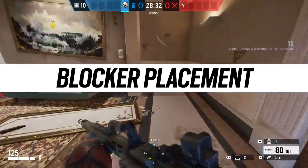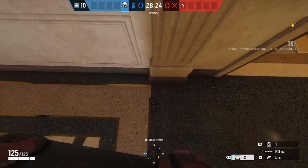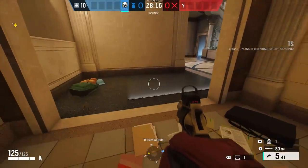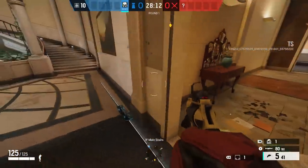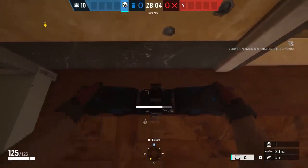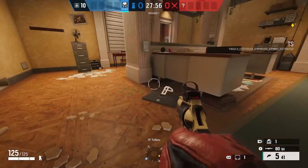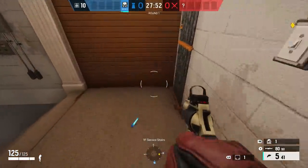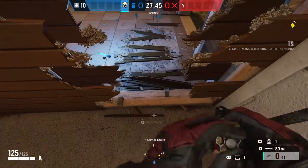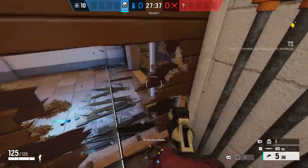For blocker placement, I've seen a lot of people just slap these in the middle of doors where they can be easily shot by attackers or a Twitch drone. These things actually extend significantly in width, so place them like a mute jammer — put the gadget itself behind a solid surface and let the projection extend along the door or window you want to block. That way you cover the visibility point without the gadget being visible or easy to destroy. If attackers have to push their drone up to the barrier it gives you so much more time to take action without them getting any intel.